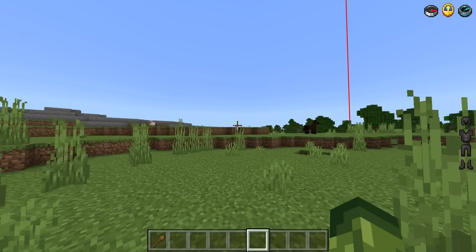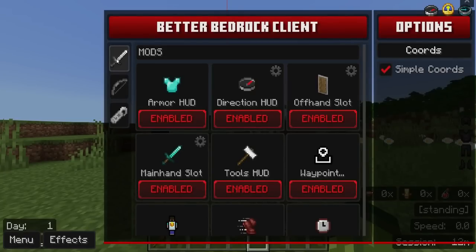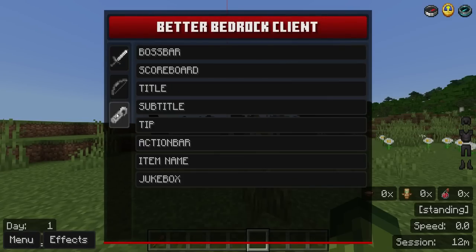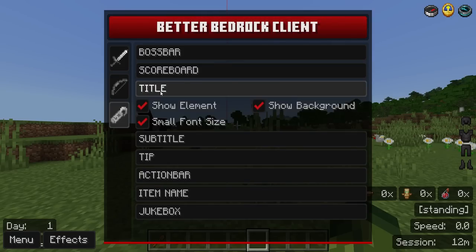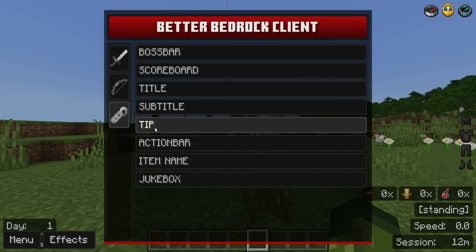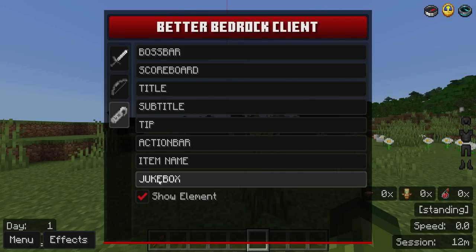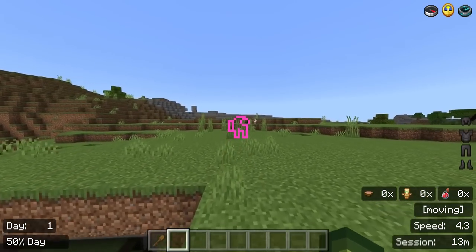There's also a Mobile Mods button and a Recovery Compass feature — if you died, you can find your death location without needing the actual recovery compass item. There's an additional bottom menu with Name Tag, Boss Bar, Scoreboard, Title, Subtitle, Tip, and Action Bar settings — all default settings accessible directly in-game.